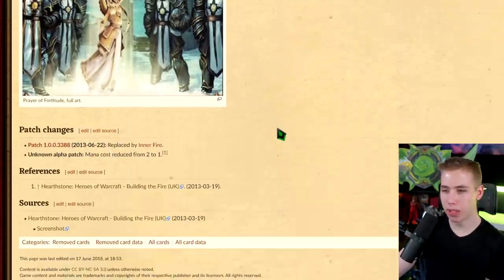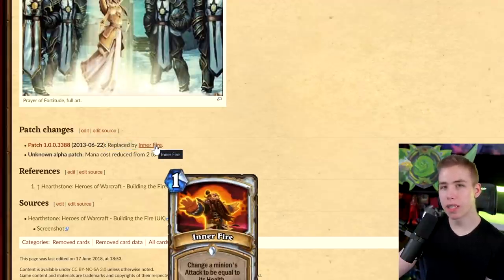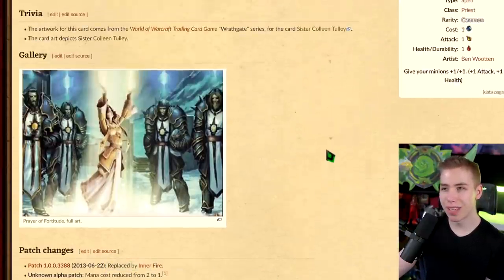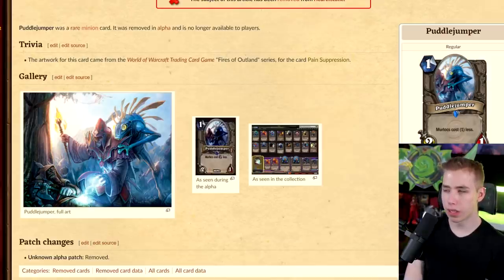That buff in Priest doesn't really make too much sense. Patch changes say it was replaced by Inner Fire — yeah, maybe Inner Fire makes more sense, considering that we have Divine Spirit. Then there's Puddlejumper, a Murloc where Murlocs cost one less — that could be really broken in a Murloc deck.